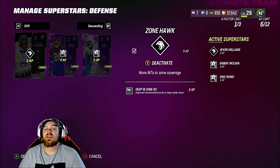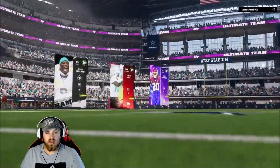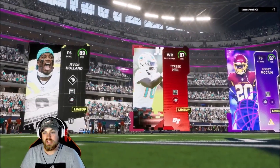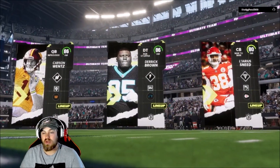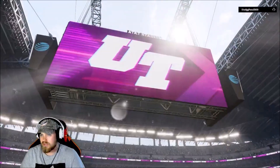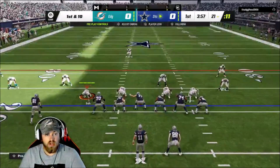Let's hop into this game and get a dub! We are loaded in — there's our top three: Javon Holland, Tyreek Hill, Bobby McCain. His top three are Carson Wentz, Derrick Brown, and Jerry Jeudy. He doesn't have a very good team — let's get a dub.